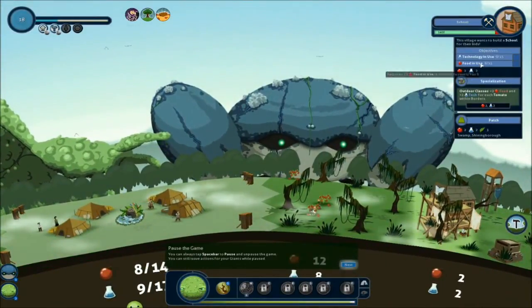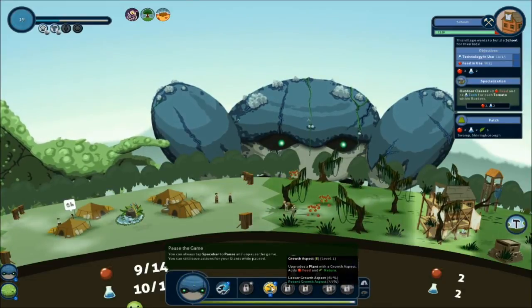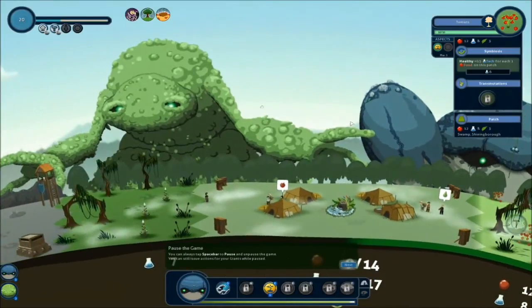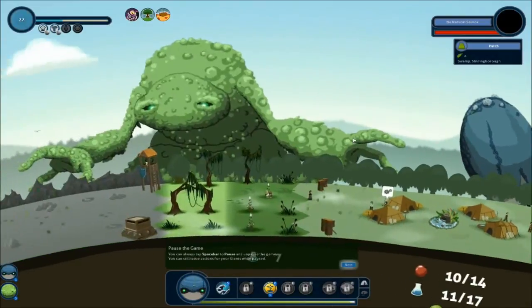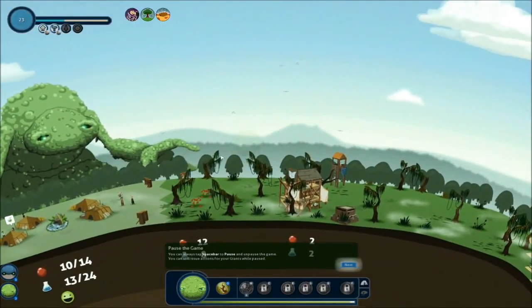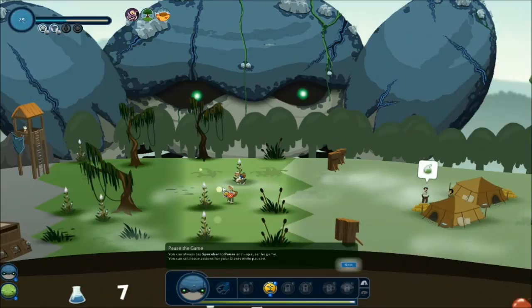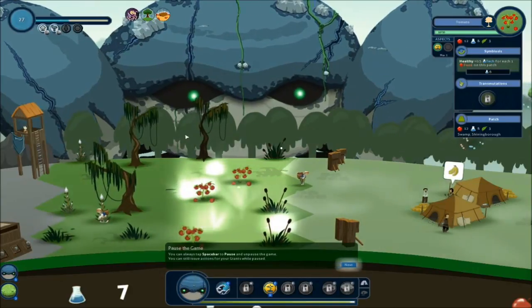Let's click on the school again. What do we need? So we need 15 food and use - we need 15 as well. Does this give technology? Healthy plus 0.5 tech for each one food on this patch. Man, this is some RPG stuff right here. I'm going to transmutate. We're on cooldown right now. My crab giant is transmutating hopefully. Are you transmutating? Come on. Oh nevermind, oh there we go. Alright, cheers. Thank you.